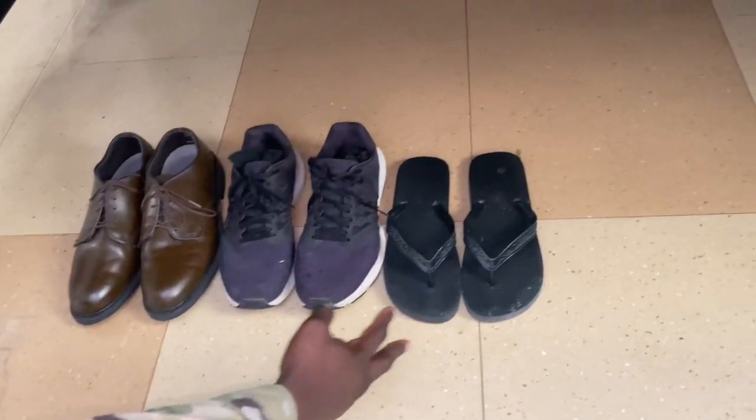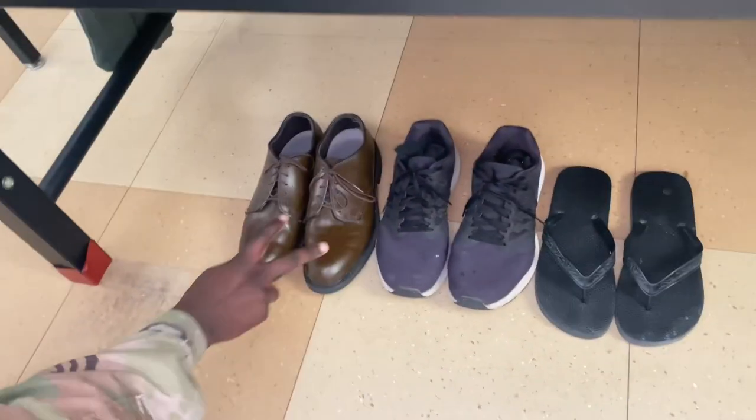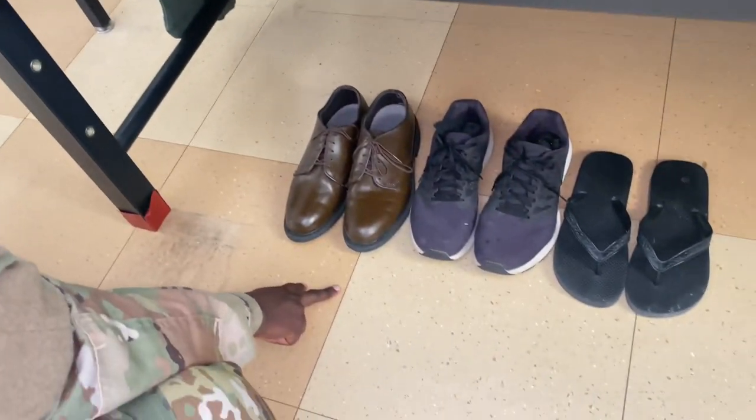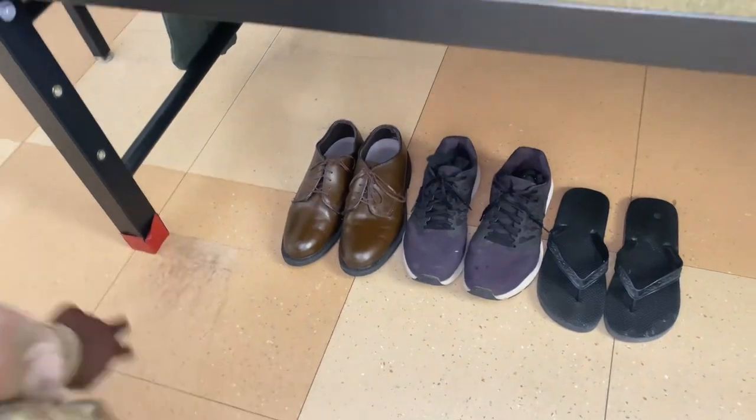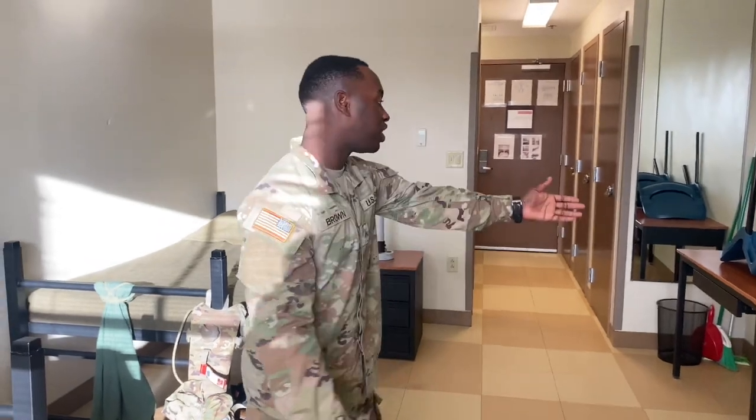For the shoes down here, they've got to be in the right order: your shower shoes, your PT shoes, and your AGSU shoes. Your boots go here too — if you have them on obviously they won't be there, but if not, make sure they're uniform just like the rest of the shoes in the room, all lined up.